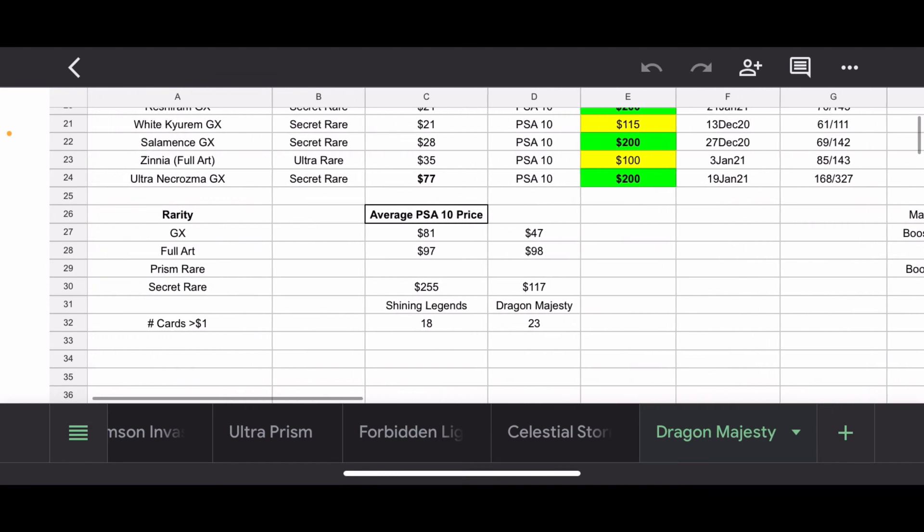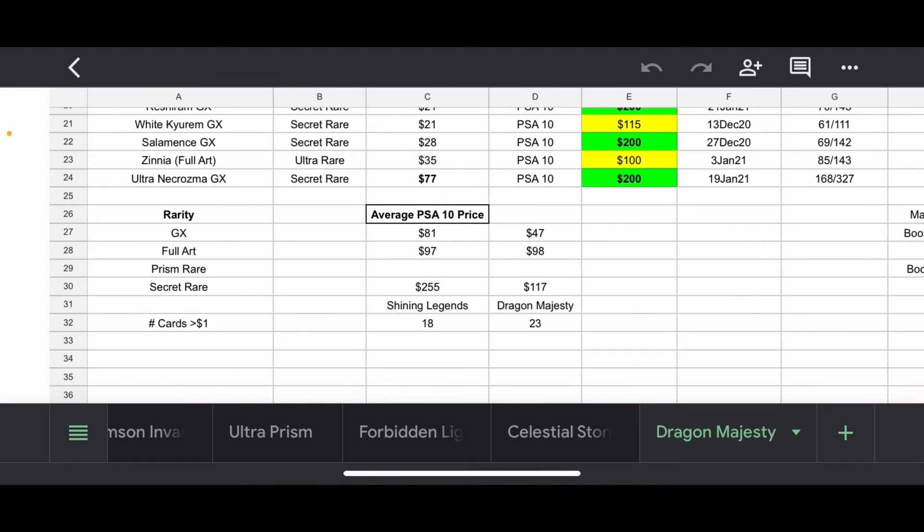Going down to some little tidbits at the bottom, I compared it with Shining Legends, as I do for more of the special sets — though there aren't too many more. You've got Hidden Fates, Generations, Champion's Path, and eventually Shining Fates. I compared these two so you can kind of see the average prices between them. GX prices here are almost half of Shining Legends. Full Arts are actually about the same. Secret Rare is obviously where Shining Legends crushes it — you don't even have any that break Shining Legends' average. But there are more cards over a dollar than in Shining Legends, and Shining Legends is a year older, so I thought that was interesting.